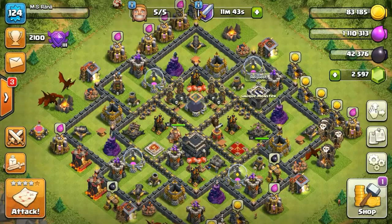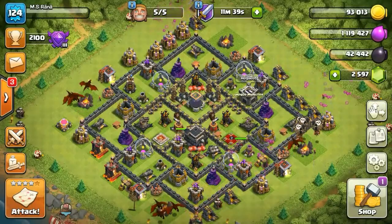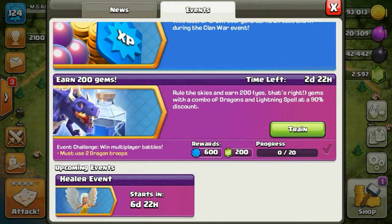Hi friends, welcome to the brand new episode on my channel. Today we are inside Clash of Clans, inside my main village, and the new event called 'Earn 200 Gems' has started. That's 200 free gems by attacking with two dragons 20 times.